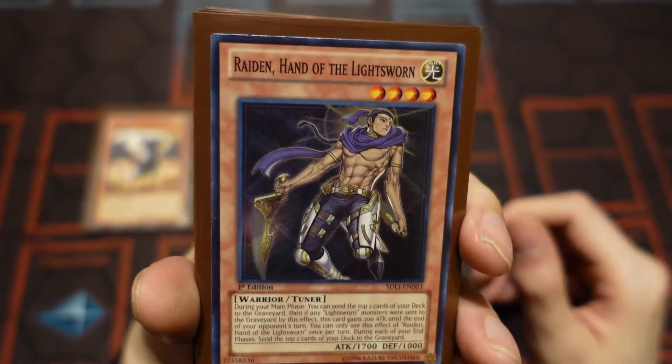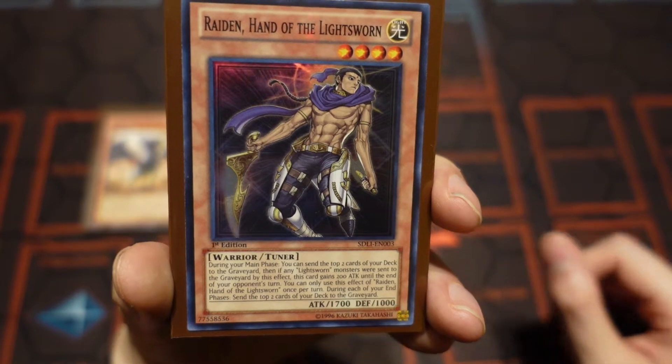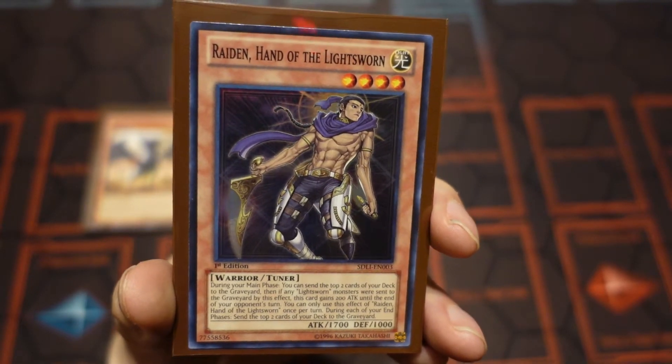So next is Raiden, guys. We definitely want to use three of the Raidens. He'll help speed up the deck, plus he's a tuner on top of it that we can use to play our Synchro — Michael — as well, that we'll look at later on.